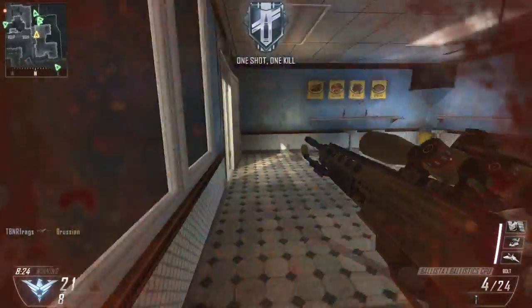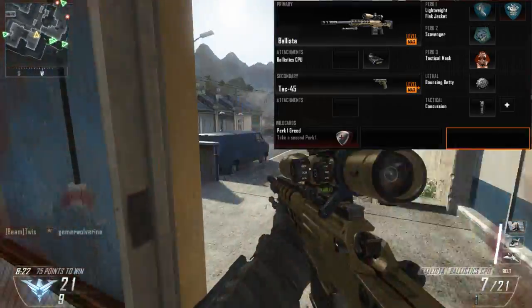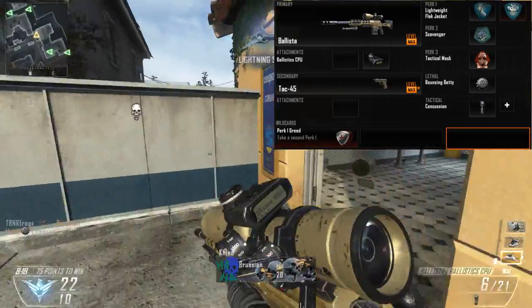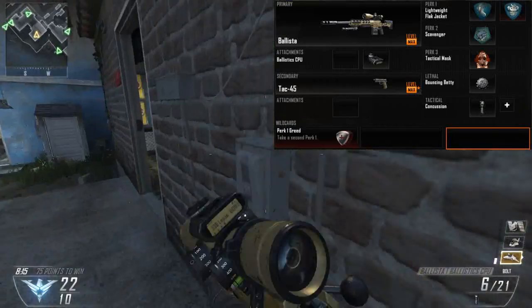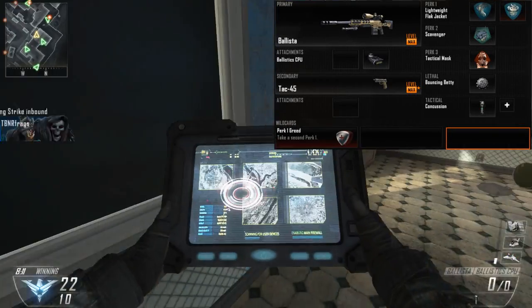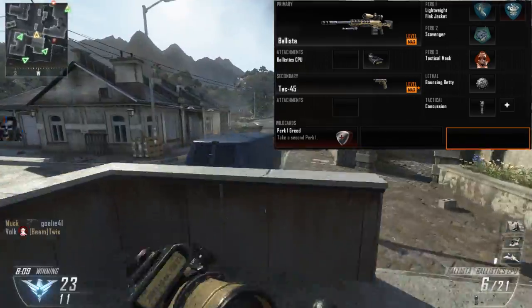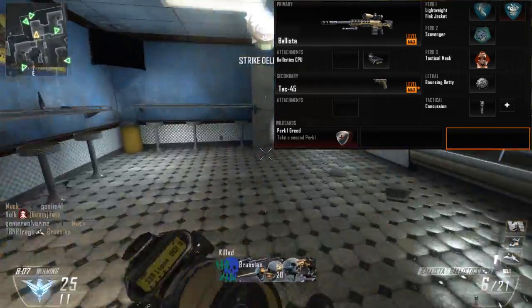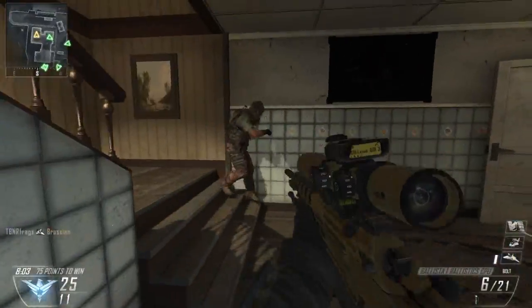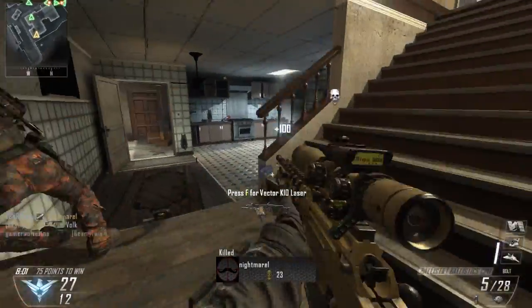You should see a picture on your screen right about now — this is what I like to use on my Ballista setup. It's just a Ballista Sniper with a CPU attachment, so you have a little bit less sway. I mean, that helps out; you don't have to use it, but I do recommend it. The TAC-45 is like the best pistol in the game — it is the best secondary, hands down. It's like a two or three shot pistol; I absolutely love the way it feels.